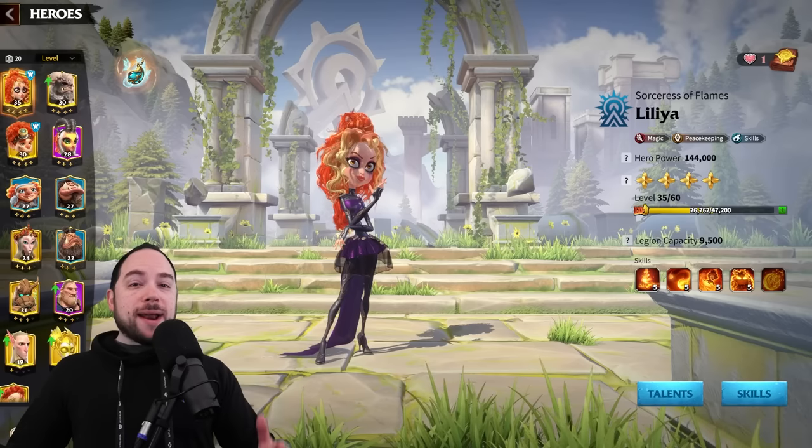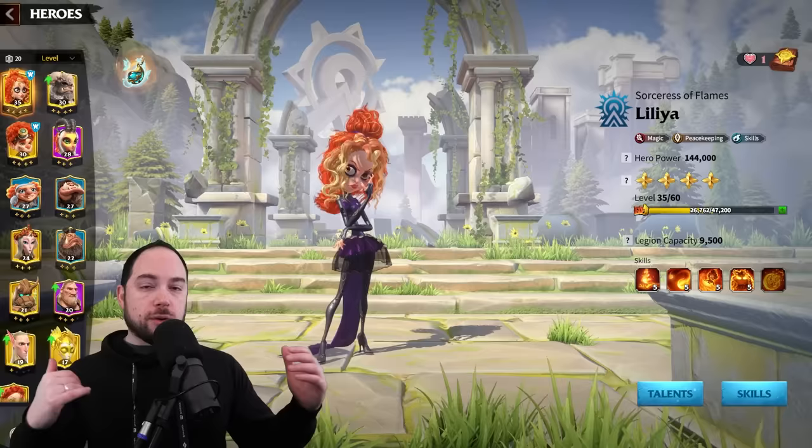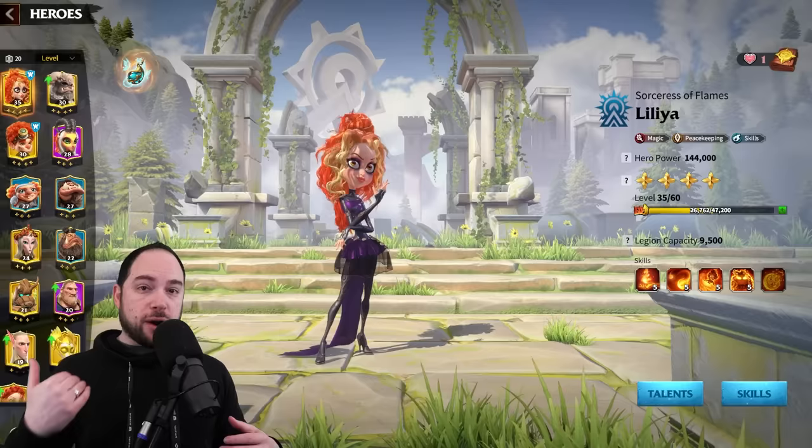Lillia is an incredibly powerful legendary hero in Call of Dragons, and she's even one of the fastest commanders you can expertise in the game if you buy her from the VIP crates. In this video, I want to review the very best talents, both for PvE and player versus player, so that you can get serious value with this hero.